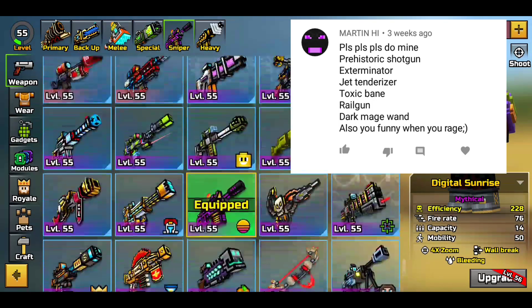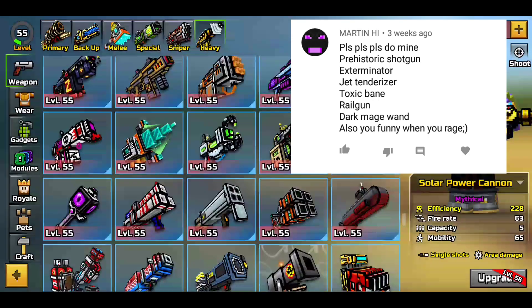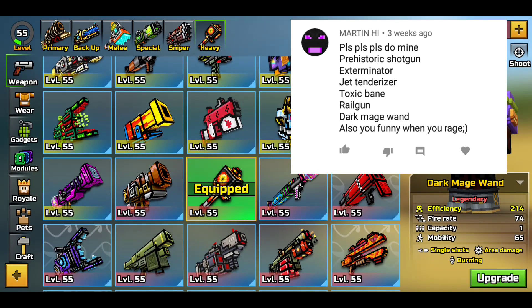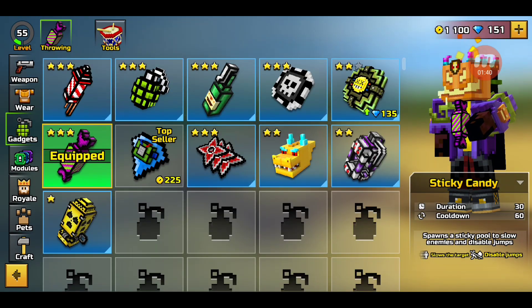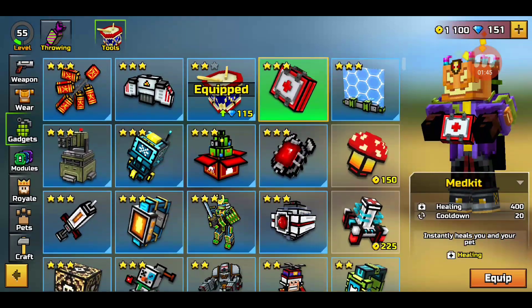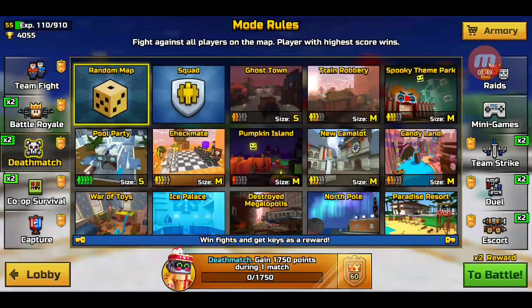Toxic bane in the special slot — I love this weapon. In the sniper section we're going with the railgun, my good old mythical railgun. In the heavy section he said go with the dark mage wand. I'll just grab the med kit as a tool. Let's load up into a match.